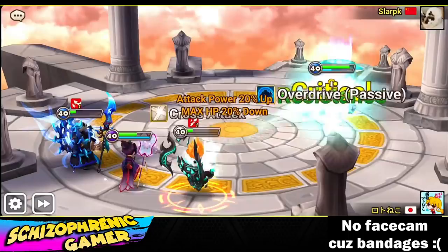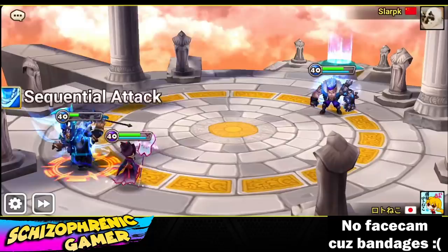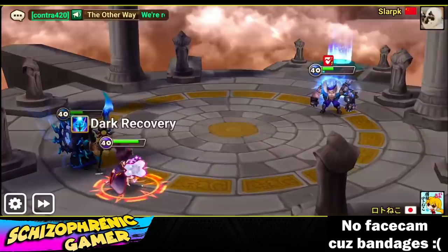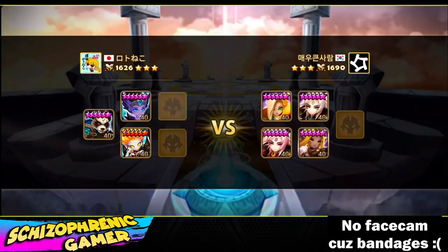We've got the little HP redistribution there. Now it's just a matter of seeing if this Water Striker can 1v2. But that was at least pretty cool to see. Nice combination with Mo Long, because you can do the 1-2 combo, and then you can also heal up Mo Long after that as well, or at the beginning of her turn.